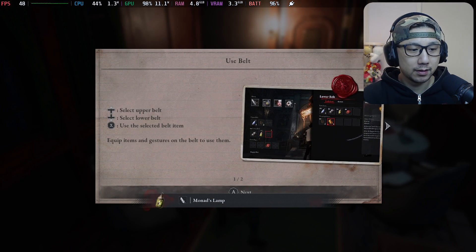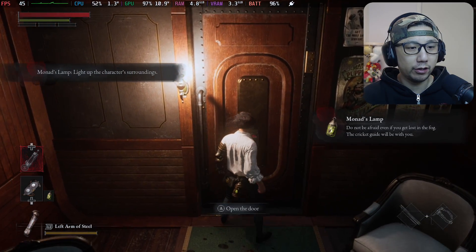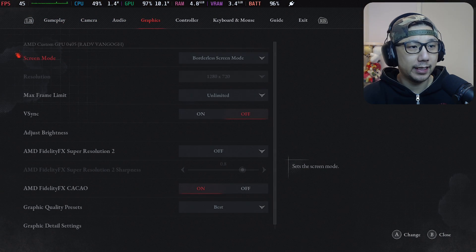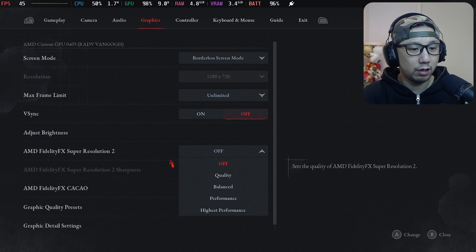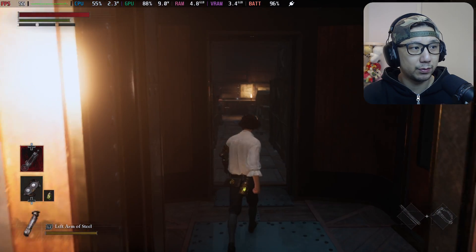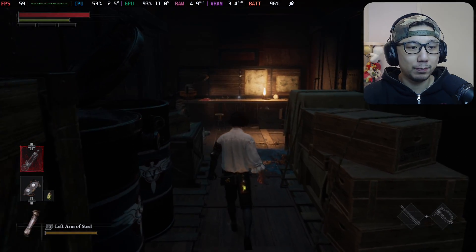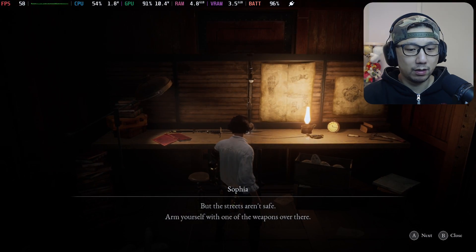So this is the game natively - I don't even have FSR 2 on. You can see we get around 40-ish frames. Let's go to Settings > Graphics: screen mode borderless, max frame limit unlimited, vsync off. I'll set AMD FSR 2 to Quality. With the best graphics preset and FSR 2 Quality, we already get a jump to around 50-60 frames. This game is really well optimized - good job from the developers.